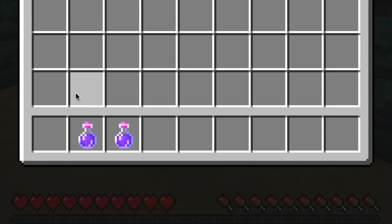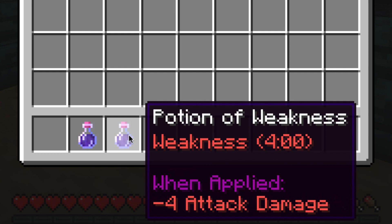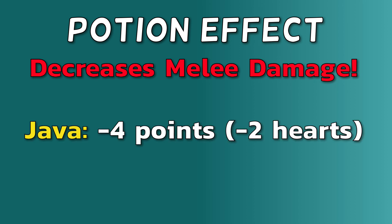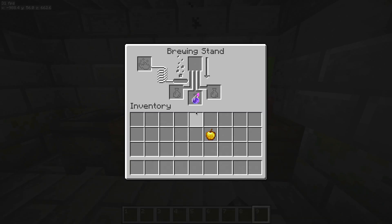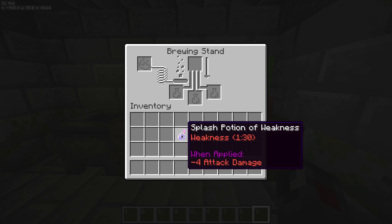There are two versions of the Potion of Weakness: one that lasts 1 minute 30 seconds, and the Potion of Weakness Plus that lasts 4 minutes. The Potion of Weakness will decrease your melee attack damage. As of the 1.9 update in 2016, it was changed so that it decreases 4 points of damage, which means 2 hearts less damage than what you would normally do to an enemy with a melee attack. Interestingly, on Bedrock it only does half a point of damage — a quarter of a heart — which is exactly what it was for Java before the 1.9 update, so a Potion of Weakness has a much more significant impact in Java edition as opposed to Bedrock.